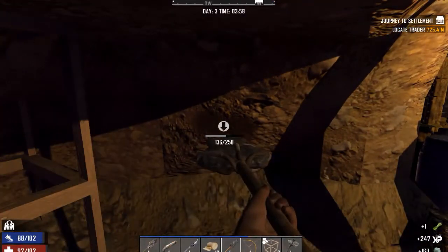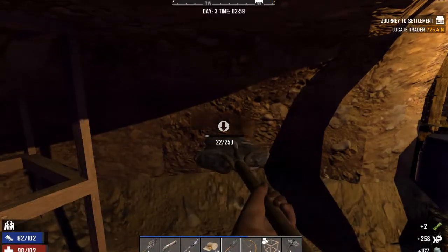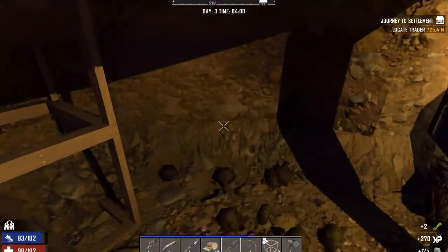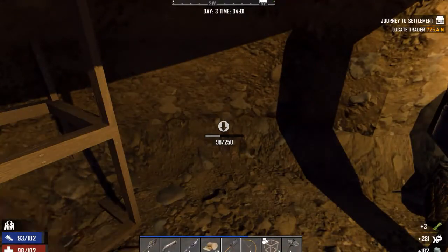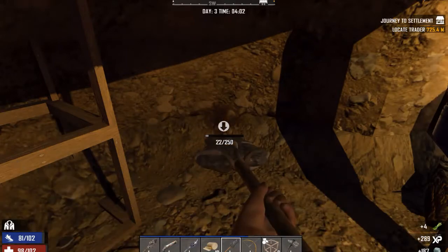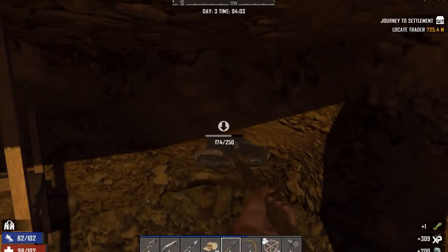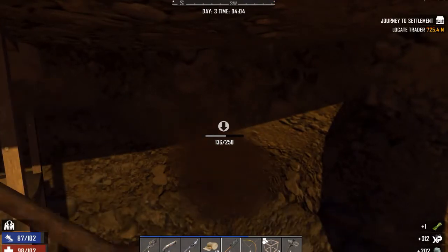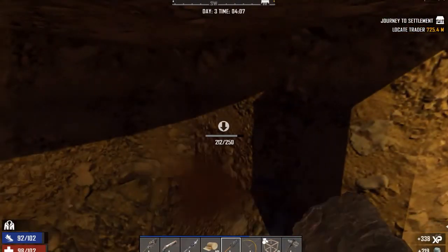Morning is coming along in just a few seconds and I plan to get to the trader today as quickly as possible. No zombies tried to attack overnight, thankfully. I've collected a tremendous amount of clay soil and stone, so cobblestone should be at like 600 or 800 by the end of the day. Let's get moving — let's get to that trader and see what we can come up with.